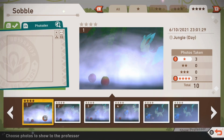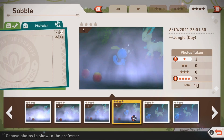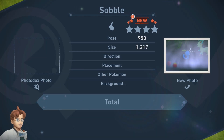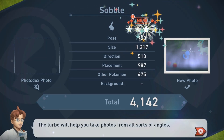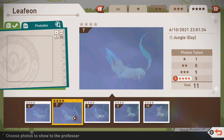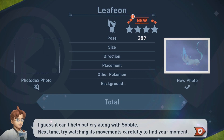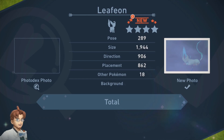Sobble may be difficult to get a good photo of since it's easily obstructed by the mist, but eventually you may get a photo like this and earn yourself those diamond stars. Leafeon tends to be a little bit easier to get a good score on, but honestly the photo of Leafeon playing with Swampert that I showed you earlier would net you a better score overall.